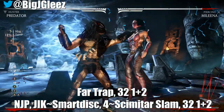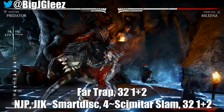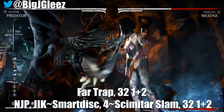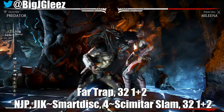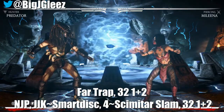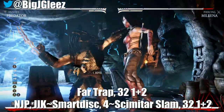As far as the setup goes, you're going to want to come in with a jump kick. Whenever you land a jump kick, you can cancel it into the far trap, and once you do that you're able to engage your opponent on wake-up pressure with the combo: three, two, one, two.